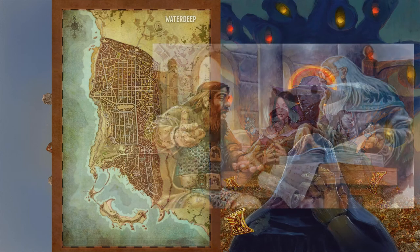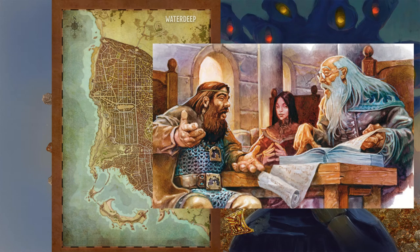Nobility: While you might encounter dwarf diplomats from Gauntlgrym, satraps of Amn, duchesses of Tethyr, or thanes of the Northlanders in Waterdeep, the nobles you really need to know about are the city's own. Seventy-eight noble family lines are found here, many of which can trace their lineage back to the city's founding. It is beyond the scope of a pamphlet this size to describe their particulars, but I can endeavour to equip you with the tools to recognise nobility and to interact with the higher class.